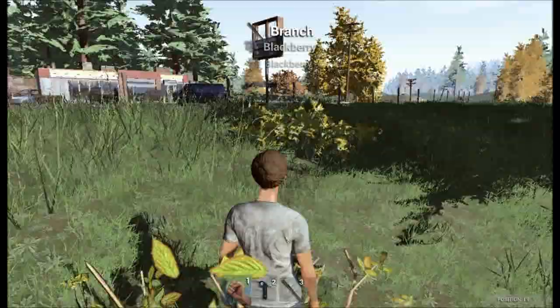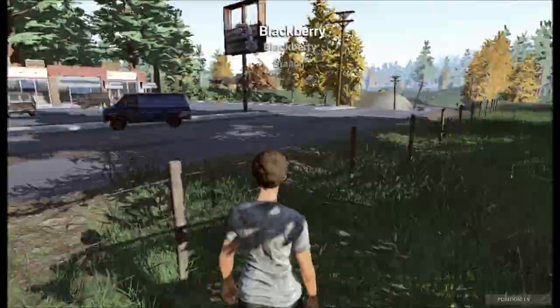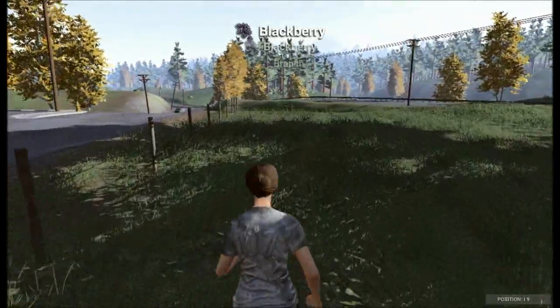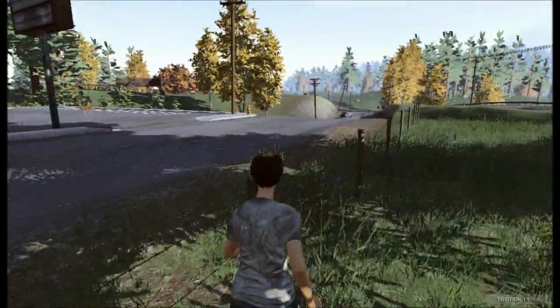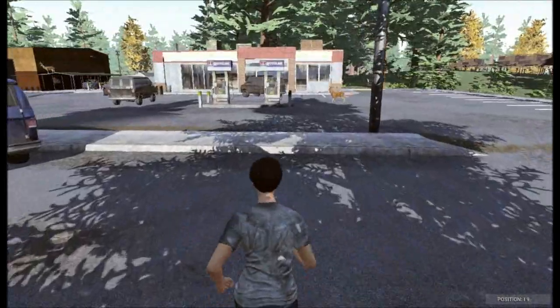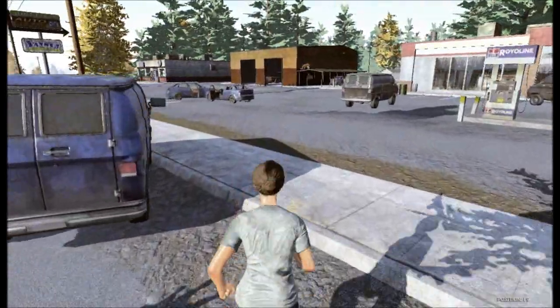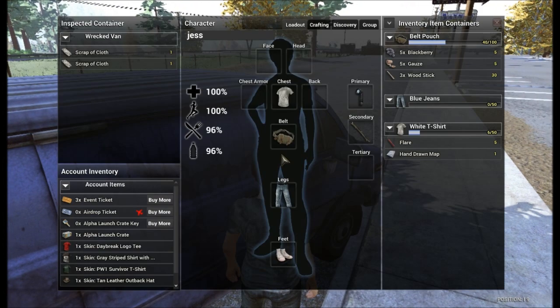Run around and press E near all these bushes — get yourself some twigs, branches, and blackberries as a source of food straight away. Nine times out of ten you won't be lucky enough to spawn near anything like this; you're probably going to end up in the middle of a field in the middle of nowhere. But if you are lucky enough, you've hit the ground running.